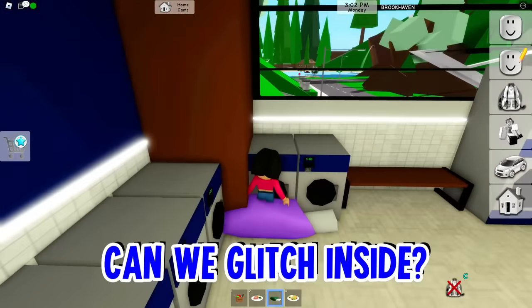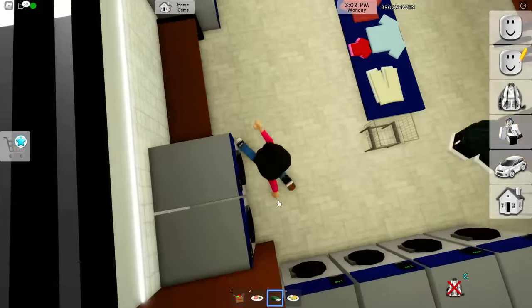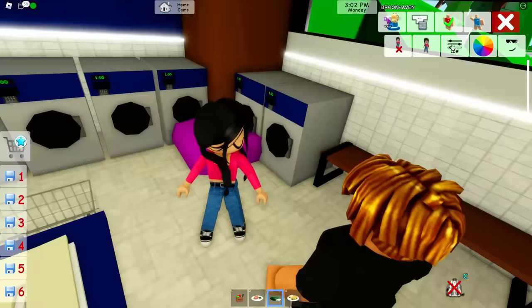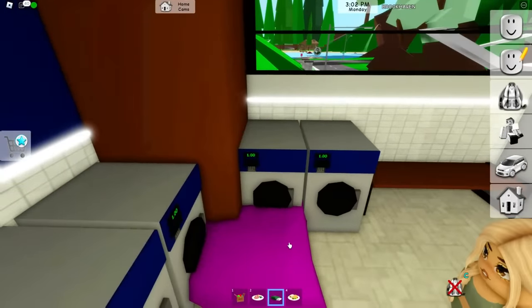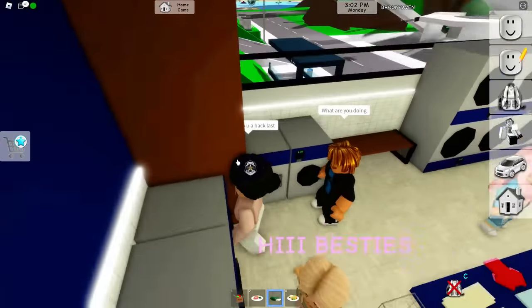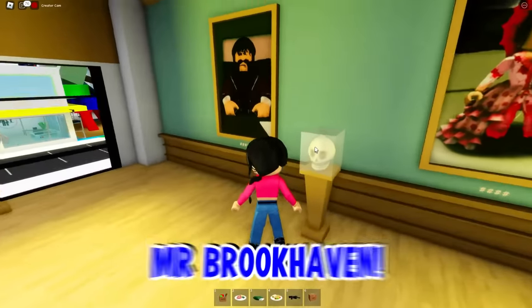Do you think we can get inside the laundry mat? That was a washing machine — there's no way you can even fit inside there. Let's try being really, really small. Oh my gosh, you can actually get inside! This is actually one of the best hiding spots.